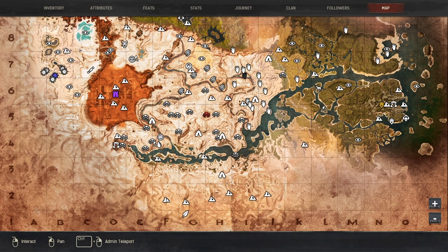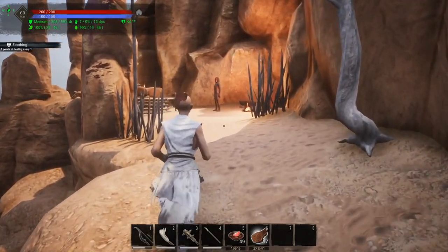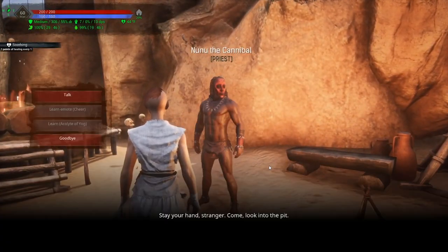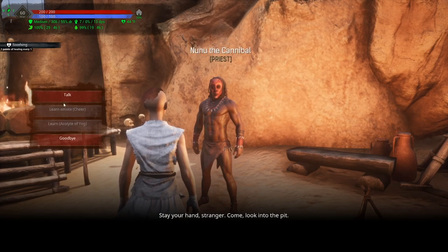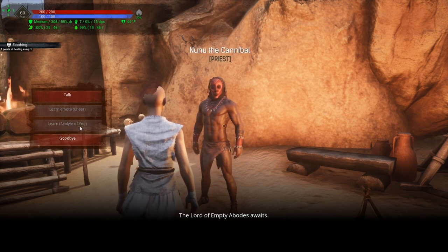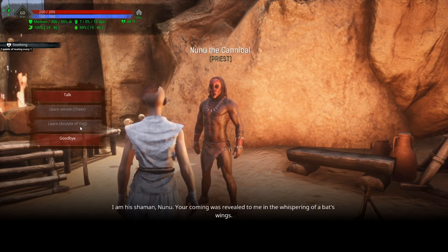Here are all the starting locations that you can spawn when you start the game — all these different broken highway locations across the bottom of the map. Where you're going to want to come is right up here to Shaman's Rise. Once you're up here, you're going to find a single NPC. This is Nunu the Cannibal. All you're going to do is have a chat with him — he's going to teach you the cheer emote and to learn the acolyte of Yogg. You can also stand and talk with him for some additional lore.